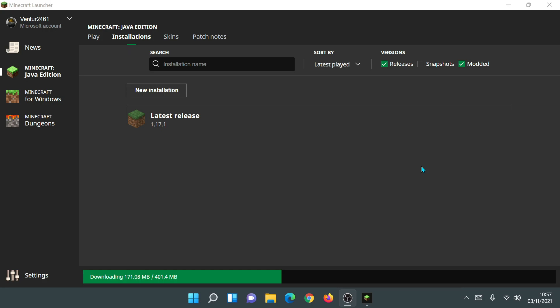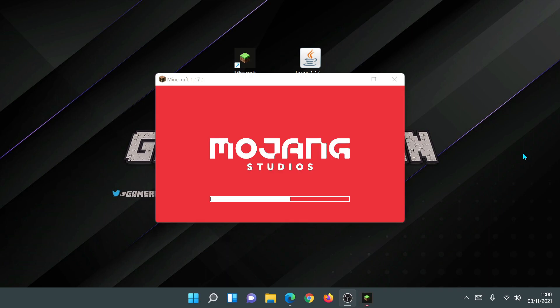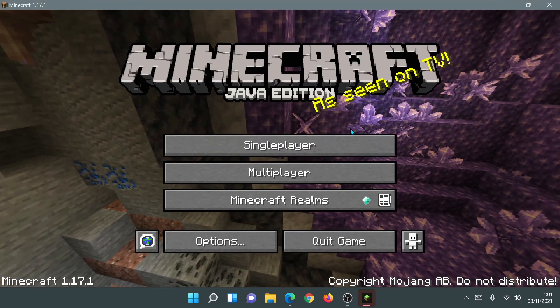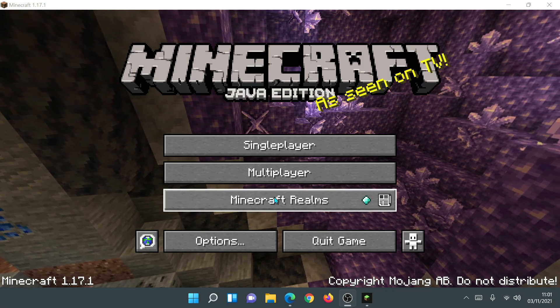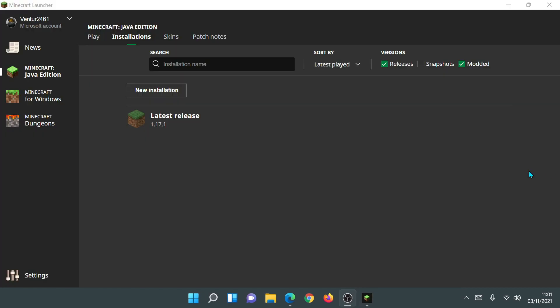The game files have finished downloading and it's now launching the game. Once you click Play and it finishes downloading the 400 megabytes of data, it should launch the game. As you can see, I'm now inside the game — this is vanilla, and it says Minecraft version 1.17.1 at the bottom, so I know that Minecraft is working as it should. I'm going to close this down and go back into the Minecraft launcher.